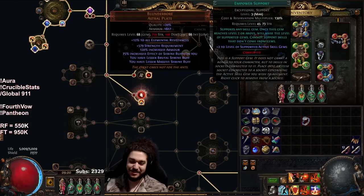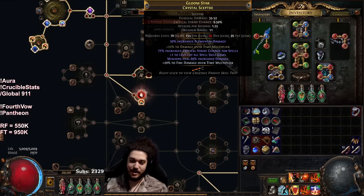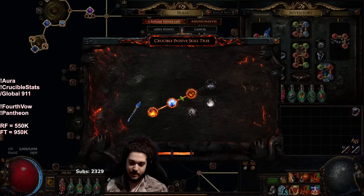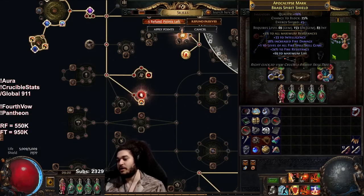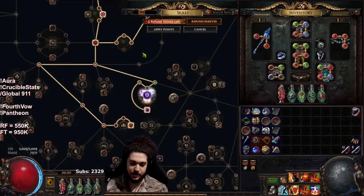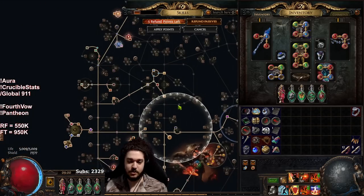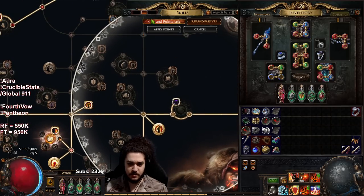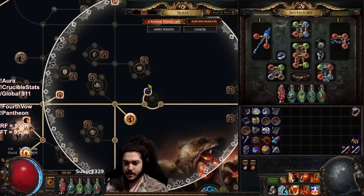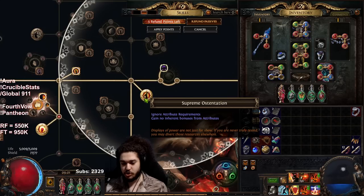The chest is called Blunderbore — it takes way too much strength to use, but it gives you a lesser brutal shrine and massive shrine. Even though it doesn't have a health tag, you can use the life mastery for 15% max life because Massive Shrine is tagged as a buff and not as a life modifier. It's really just for fun — I'm sure there are better chest pieces but this is the fun one. My weapon currently has some chance to ignite and some fire multi. I'm using my Juggernaut's shield on this character, though I might switch over to a Dawnbreaker. I definitely need to get a Void Shock since I'm not shock immune yet.